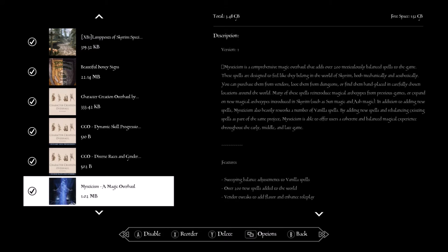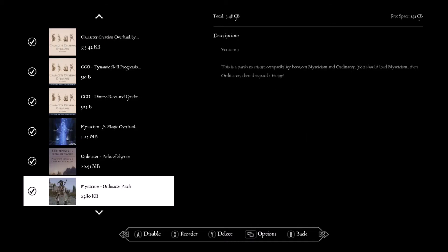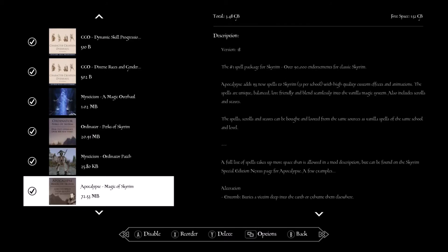Mystic Magic Overhaul — this adds a lot of magic to the game, 200 new spells. Ordinator — this is a redo of the Skyrim perk system, changes a ton of perks, a great mod for any role-playing style. Then we also have the Majestic path paired with Ordinator so the spells fit into the right perk trees.